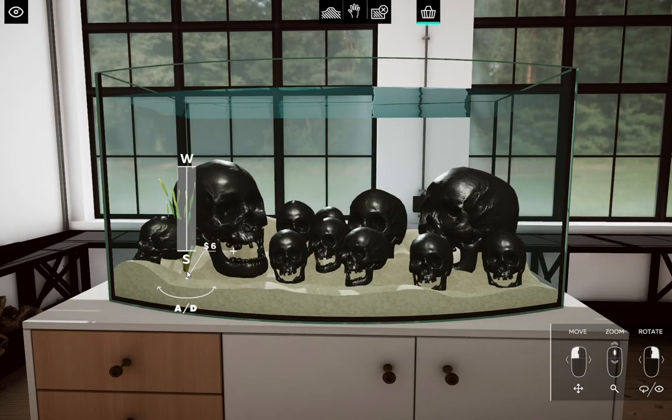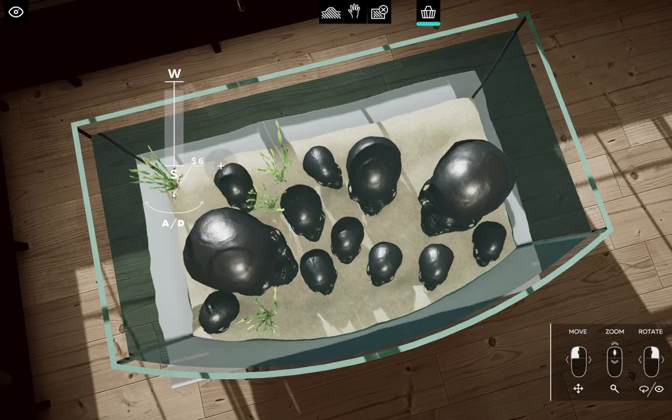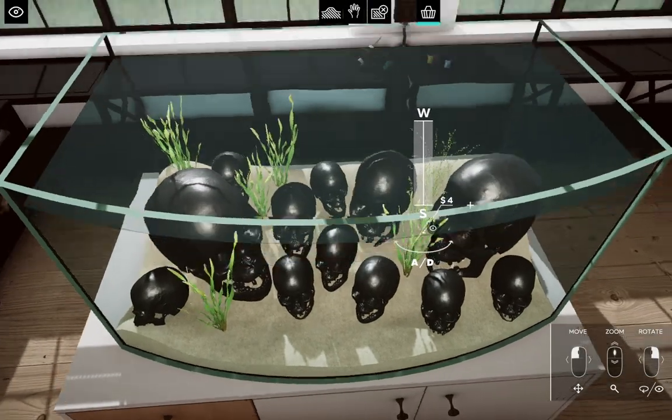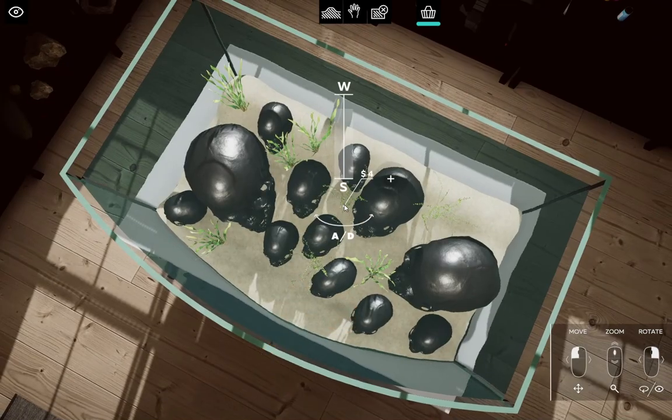Eelgrass? Sure — let's harken back to our Planet Zoo roots. Ha, get it? Plant roots? Because plants have roots? That is so quirky and funny, Leaf. I also love the UI for the scaling — you can see that bar that goes from W to S. This is so intuitive, guys. This is amazing.